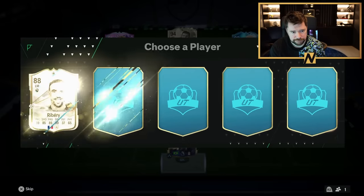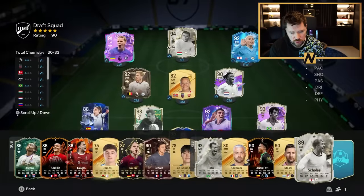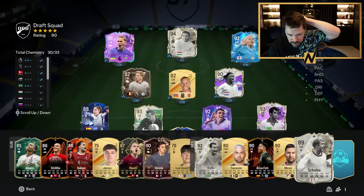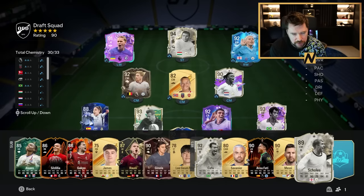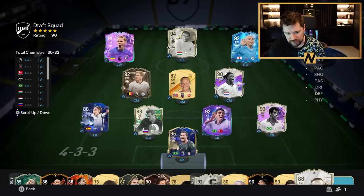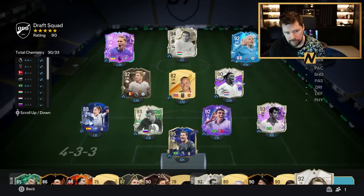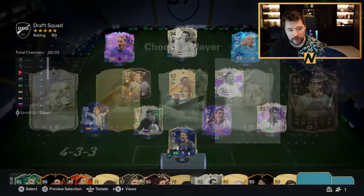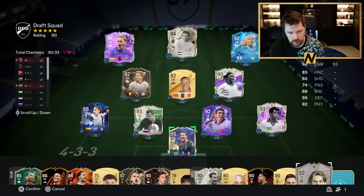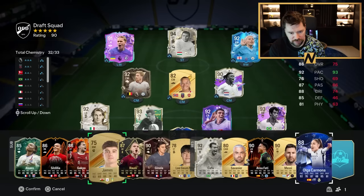Gold cards we can't use. Base icon — hold on, base icon we can use. Have we got a Thunderstruck icon? Yeah, Puskas. If I take Ribery and play him at left wing — base icon we do not have. It's either going to be Ribery at left wing, which gives guaranteed chemistry, but maybe not on Olga Carmona. Or Maldini over Lucio — wait, Maldini can go left back. Let's take Maldini. I've got base icon Maldini at left back — that leaves us with the card types saved, I believe.